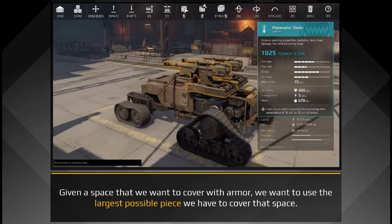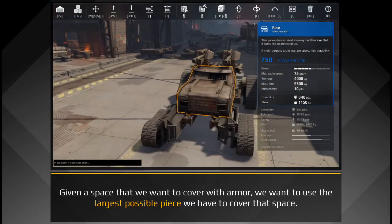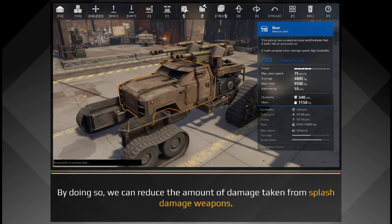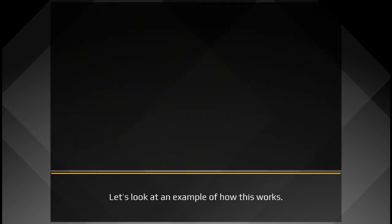Given a space that we want to cover with armor, we want to use the largest possible piece that we have to cover that space. By doing so, we can reduce the amount of damage taken from splash damage weapons. Let's look at an example of how this works.